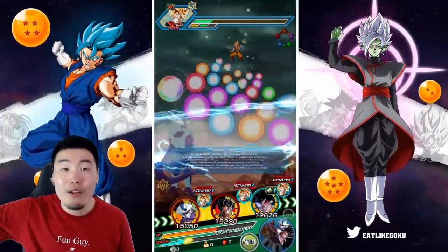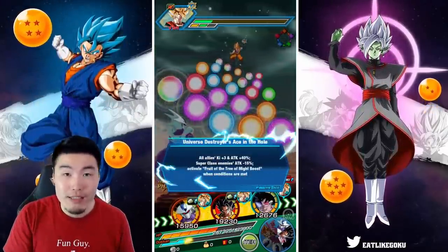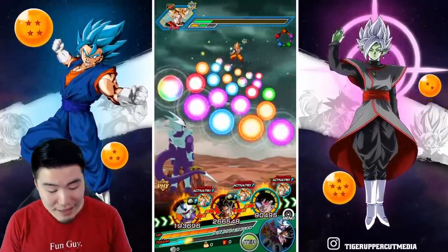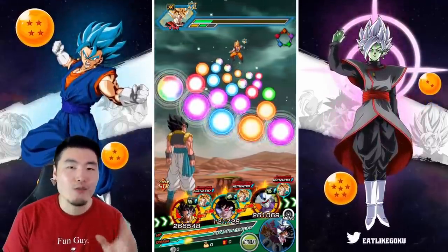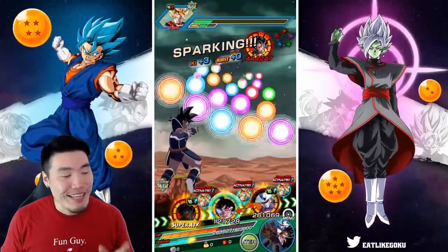Take 90% of the units out there, give them all their dupes, rainbow them — Gogeta and Vegeta at 55% are still going to be better than them. That's just my opinion and I think it's pretty universally agreed upon. Not a really controversial opinion, but if you guys disagree, that's cool too.